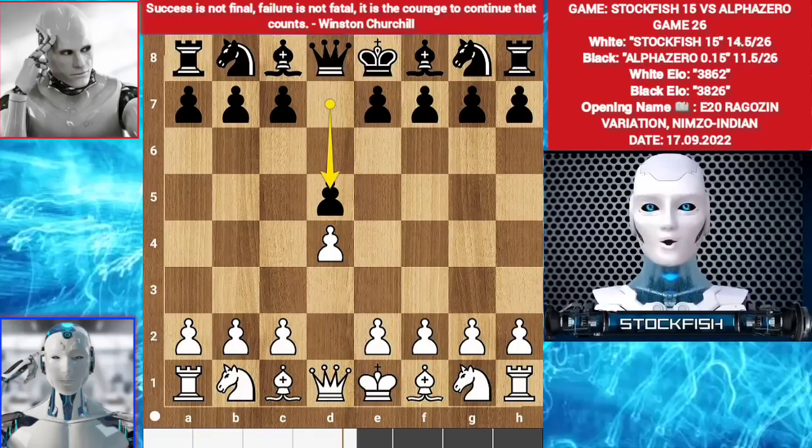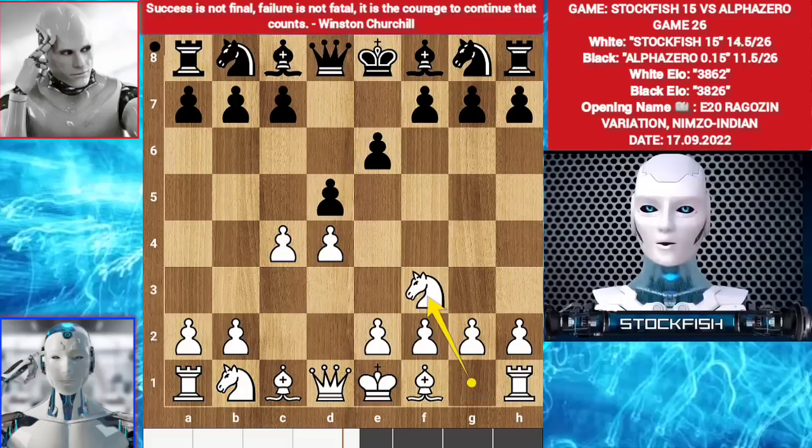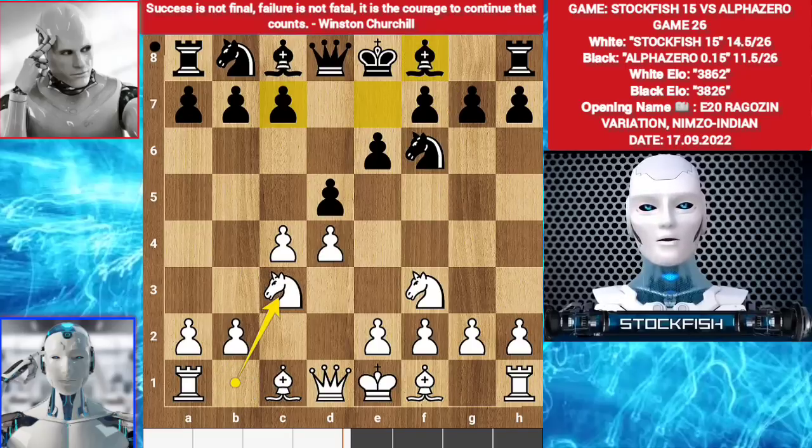Alpha played d5. c4. e6. You can play knight c3 or knight f3. Taking the pawn is a little bad, so I played knight f3. Knight f6. Knight c3. Black has many lines, he can play c6, bishop e7, bishop e4. He played bishop e4.